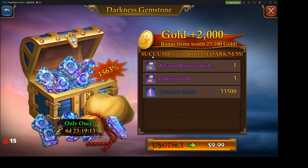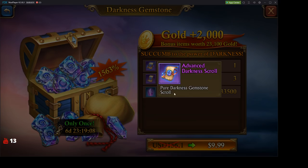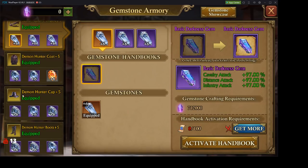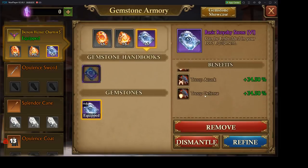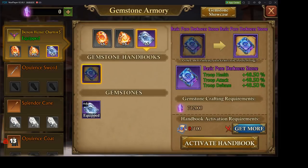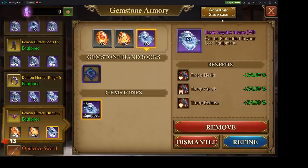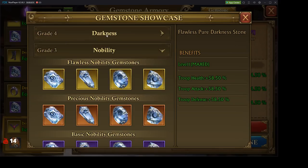There is also an advanced darkness scroll, and I feel like that is utilized to enhance gemstones further. Square gemstones require the more expensive one, and we're looking at a cost of ten thousand dollars each just to go ahead and craft it. Let's look at the Gemstone Showcase and these new darkness gemstones.